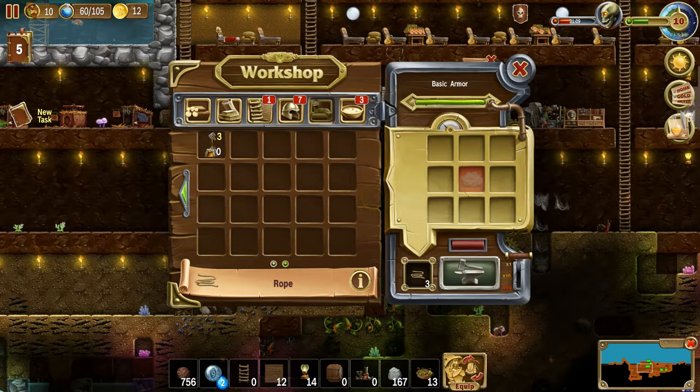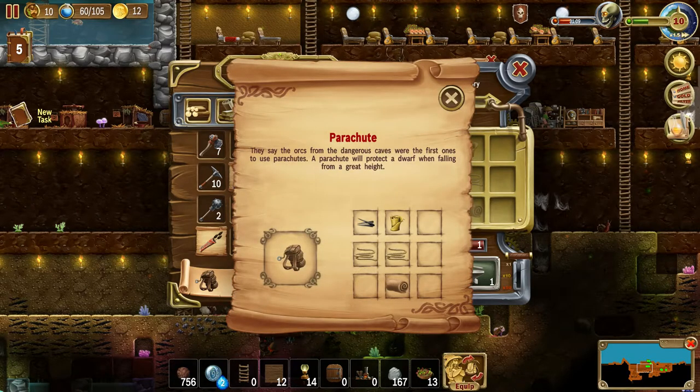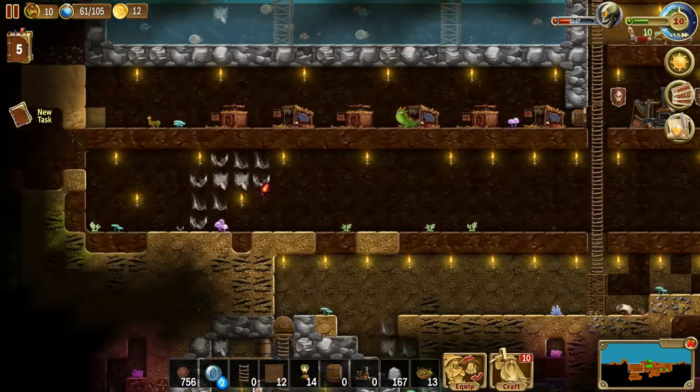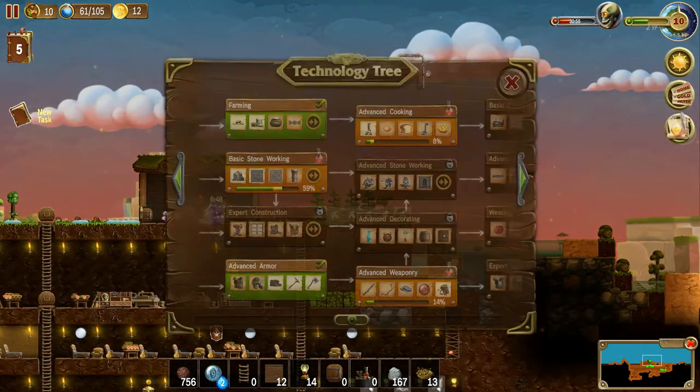I'm still looking for the fences — where are the fences? Not in here. There's a parachute — what does a parachute do? It says the orcs from the dangerous caves were the first to use it, and a parachute will protect a dwarf when falling from a great height, over and over again. Do they repack it? That is amazing! I'm giving that to somebody. It uses all the stuff I have like one of, so I probably won't have too many, but I'm making one — this sounds amazing.